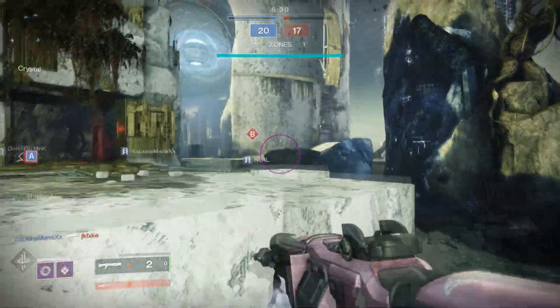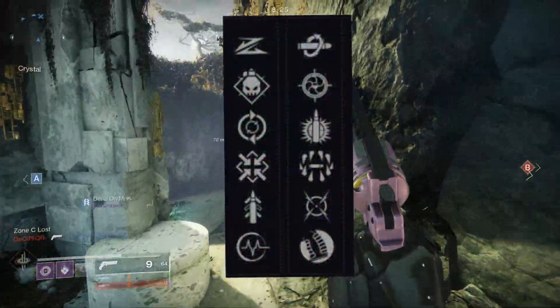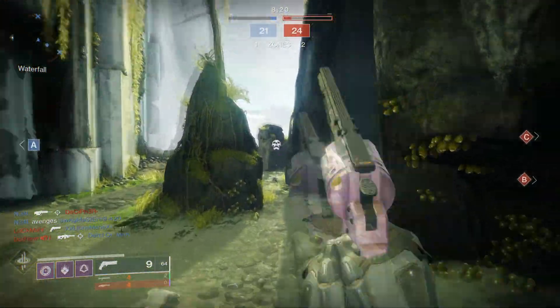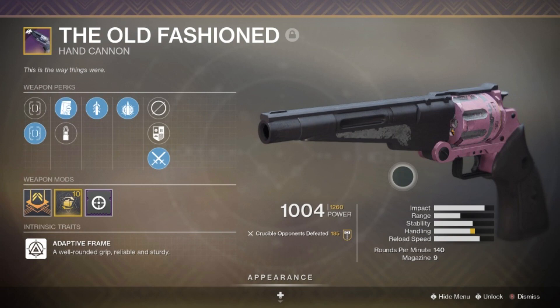The bad thing is you might not get the perks that you want, but the good thing is it actually has some really good perks — and you can even get some perk combinations that you can't get on other hand cannons. This specific roll is the one I've been using for a couple of months now, and I just love it. I think it's actually probably the best roll you can get on it, because it makes it super crispy, very consistent, and it makes the weapon feel good. We have Quick Drill, which is going to make the weapon feel really nice and very responsive — just the way you want a hand cannon to feel.